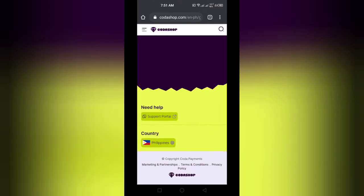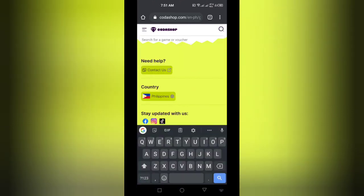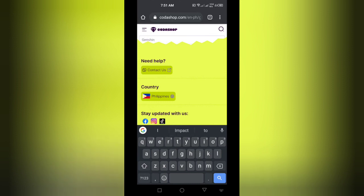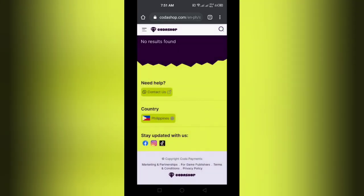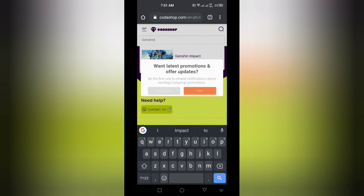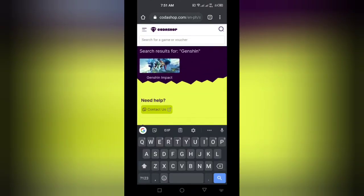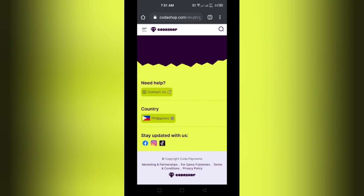I apologize, my internet is slow — I'm just a poor person. So it seems that Codashop has a new user interface. Anyway, just go to the search bar, type the game you want — Genshin, for example — and tap on it.